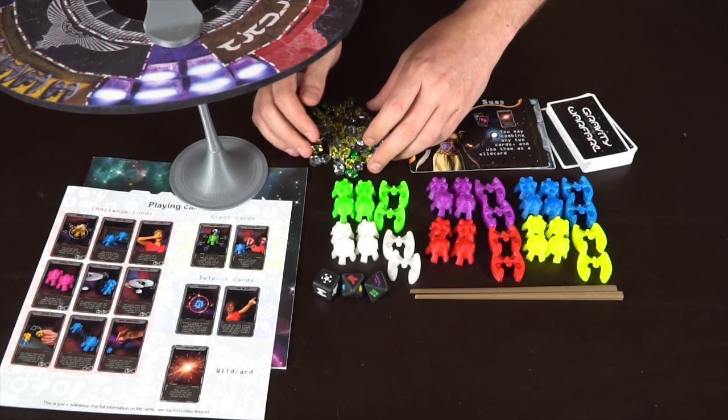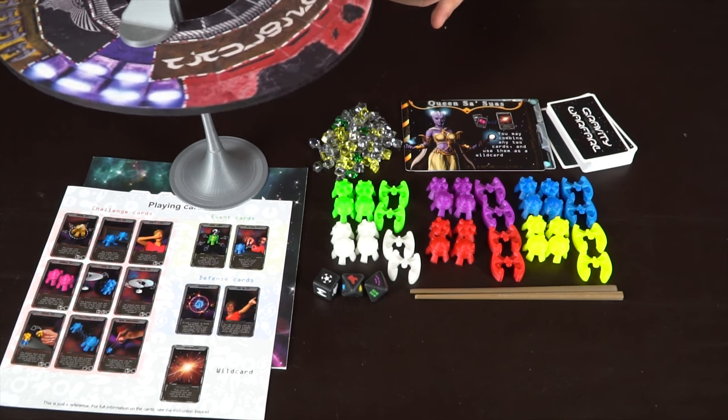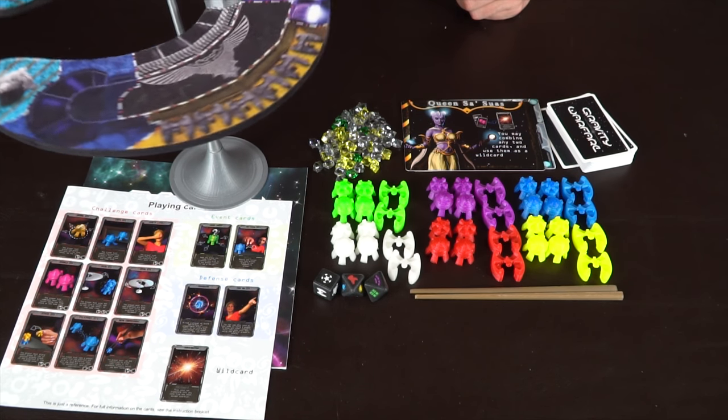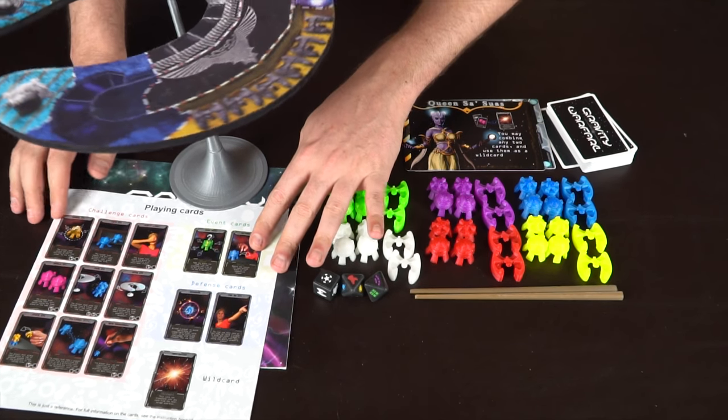You are also going to have point scoring gems — these little gems you can use for scoring points. The board itself is going to stand up and be weighed down so that it will move, and you want to keep it as flat as possible. You also get the box and the rules along with a player reference card sheet. To begin Gravity Warfare you set up the board as the instructions describe — it is straightforward.